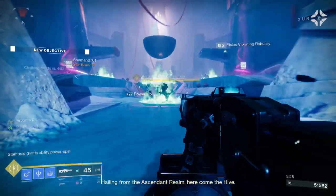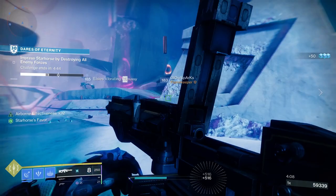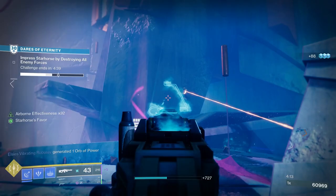Terminus Horizon is a machine gun from the Spire of the Watcher dungeon, plus one of the Tex Mechanica weapons originally introduced in Season of the Seraph. This one is an absolutely devastating machine gun, and it also has the chance to roll with some great perks like Target Lock and Volt Shot, so it's highly likely you're going to find a great roll for your build.